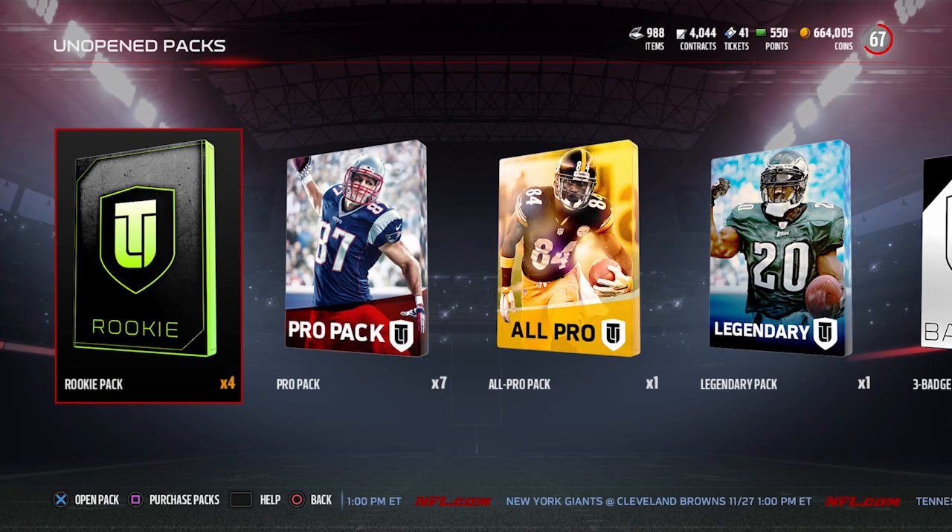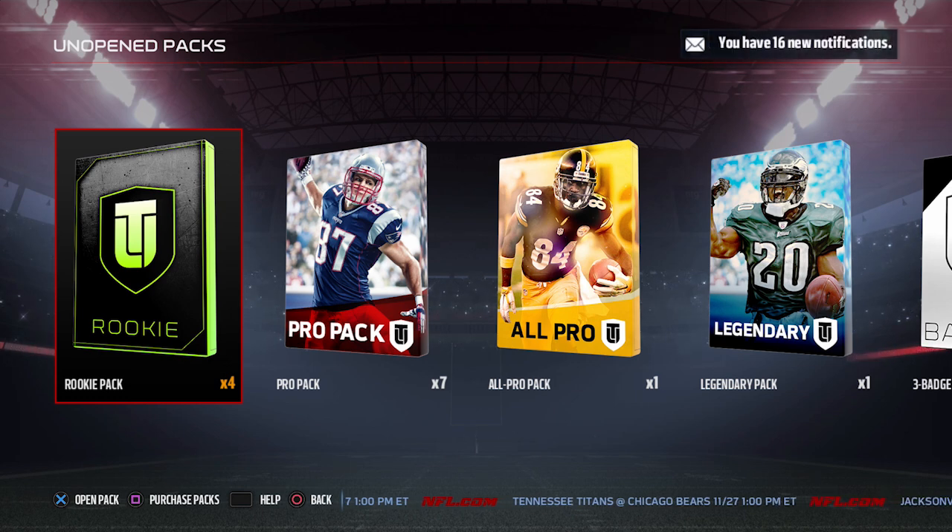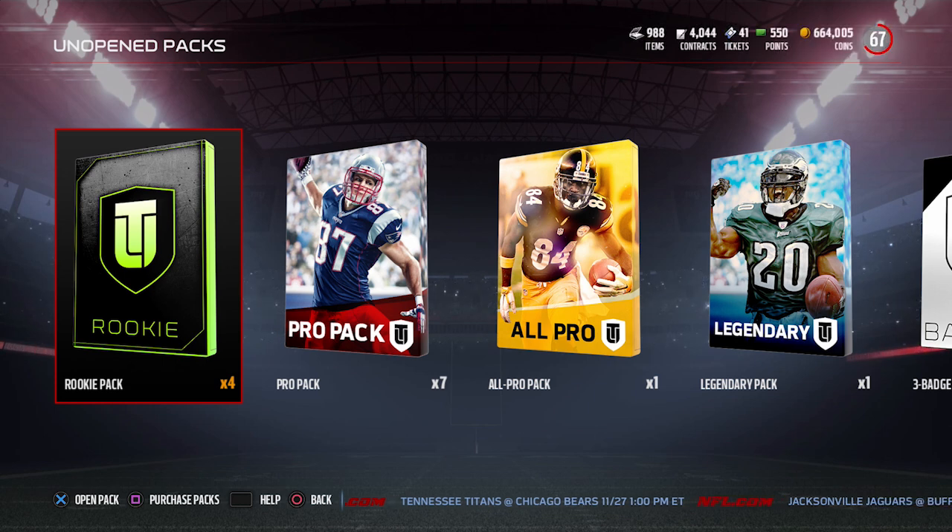Hey, what is going on guys, Clickwood here back again with another Madden 17 Ultimate Team video. Today what we're going to be talking about are the objectives that you can finish and actually get some items in Ultimate Team — some packs, things like that, coins. It's pretty cool because this is something they have not done, I think ever that I can recall, and it's definitely encouraging you to actually improve your Ultimate Team for once.